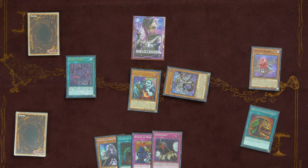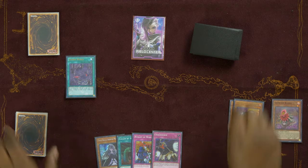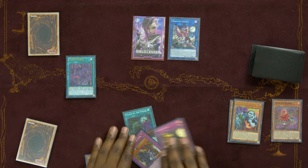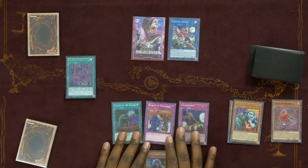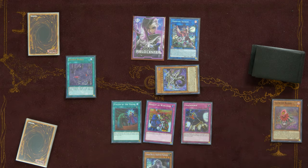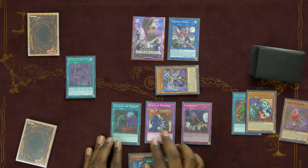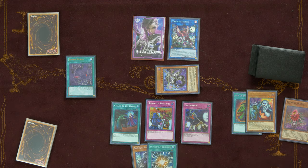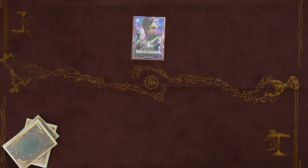Going aggressive, we use both Doom King Baladroc and Unizombie for a Link Summon into Vampire Sucker, then set three cards face-down and pass. If our opponent has Call by the Grave, Ghost Bell and Haunted Mansion stops it and we draw regardless. Either way, we special summon Doom King Baladroc again and draw Super Polymerization for next turn, with Rivalry of the Warlords set to lock opponents out of committing non-zombie monsters.